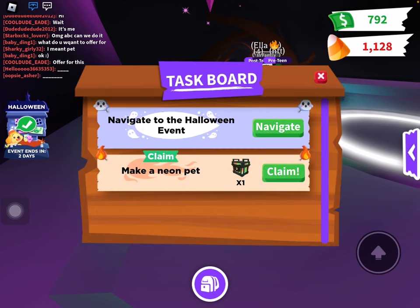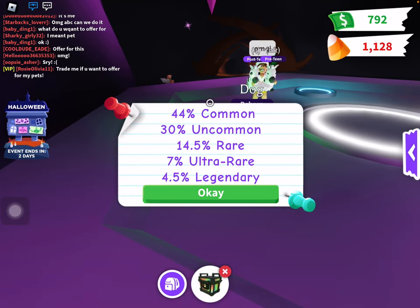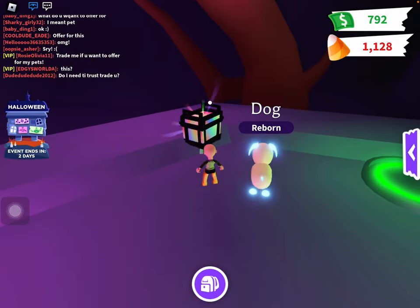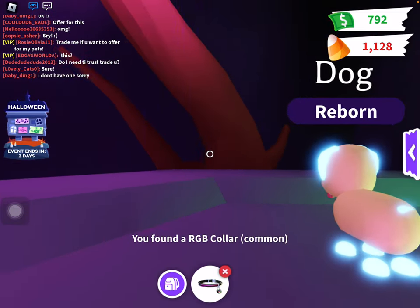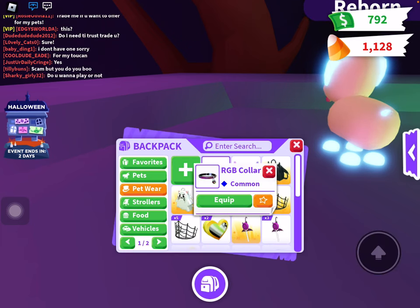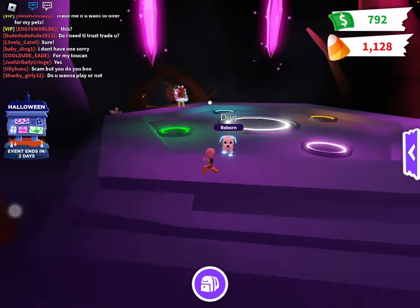Oh hey JJ! JJ, my little boy — oh my gosh! And we also get another quest. Wait, what is this? What does this do? Let's see what this does... okay, oh what is that? Oh, it's a collar! So I guess it's accessories.